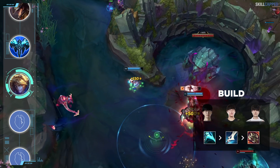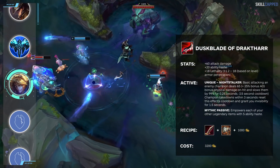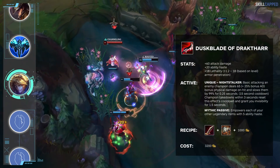Well-known Korean ADCs like Viper, Ruler, and Deft have all been loving this new setup. Duskblade is bought about 70% of the time in solo queue as a second item on Ezreal, however almost every single pro has been avoiding it. Sure, the 5 ability haste from the mythic bonus on Duskblade is nice, but having Essence Reaver and Manamune as your two-item spike is so much better.